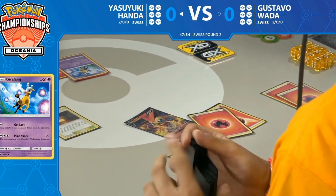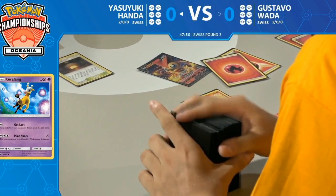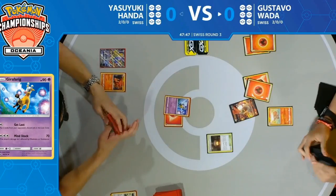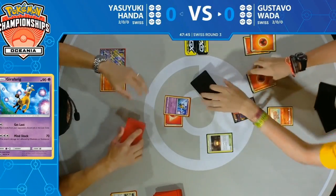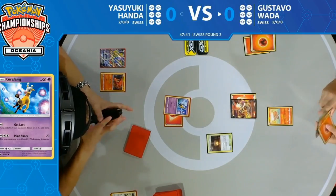Looks like he's searching through his deck — a quick look, he saw pretty quickly the cards he wanted. We're expecting to see that Flickering Flame attack, putting down the three energy cards. It's very important to get those energy back into play because of the threat of Girafarig on the opponent's side of the field.